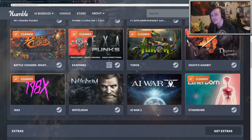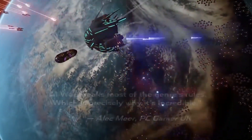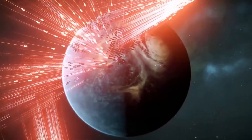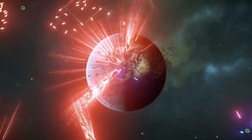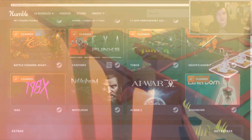Getting close to the end, we have AI War 2, which is a real-time strategy space game that offers massive-scale battles and strategic freedom in planning out your next assault. It's stunning to see how many units can be displayed on the screen at once — you see all these different starships battling each other. It's really neat and it's a great strategy game as well.